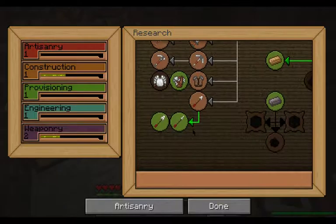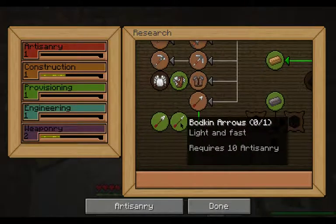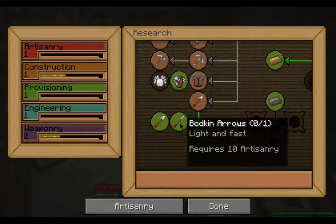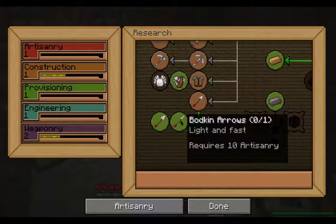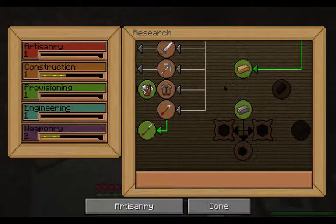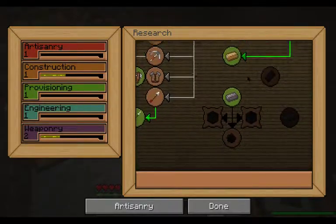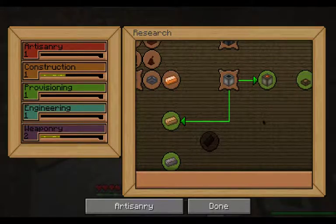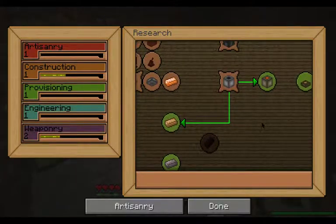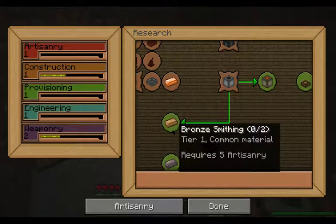The bodkin arrows require artisanry 10. So I have to get my artisanry up to level 10 in order to even do the research — it won't even let you do the research until you're at that level. I will double check that. This version here still has the research. With bronze smithing, three bronze is two copper and one tin.